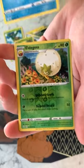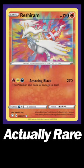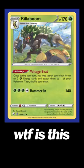Here's pack 2, and we get a reverse Eldegoss and a holo Rillaboom. Honestly, at this point I feel like the Pokemon company wastes money on these regular holos.